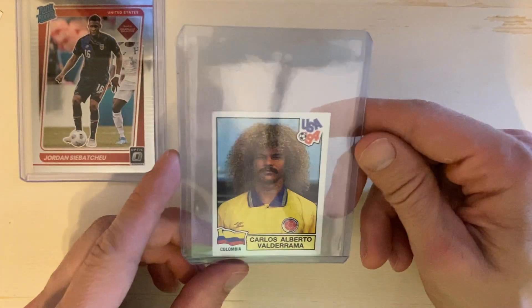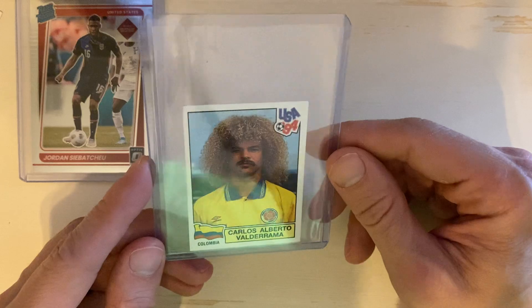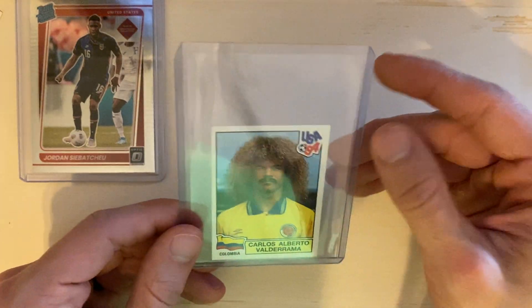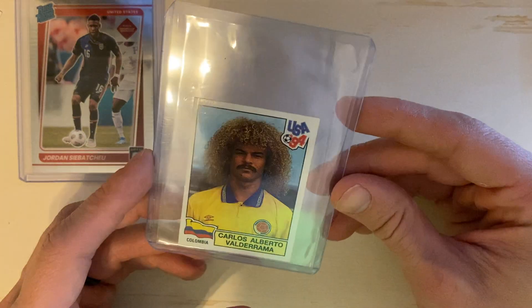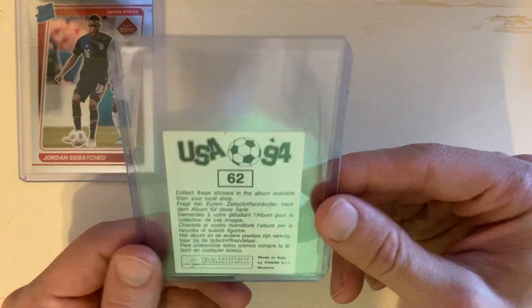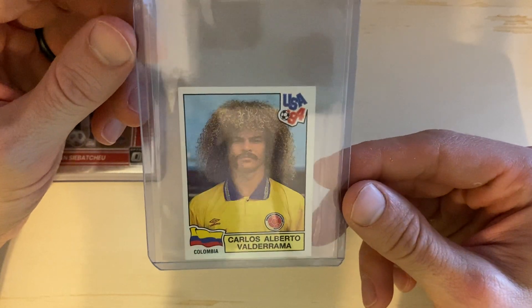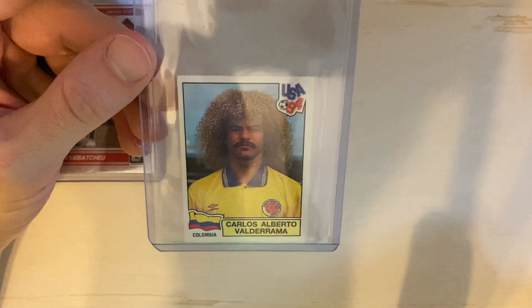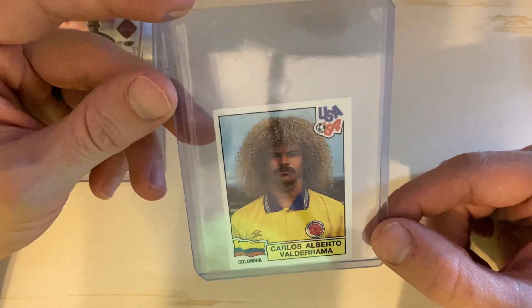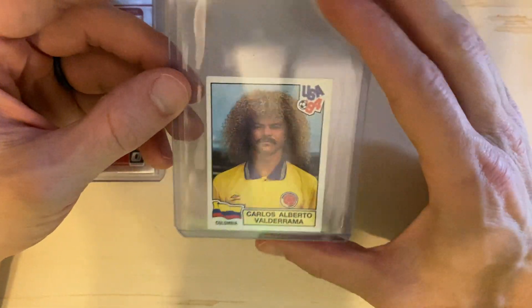Next up is a Carlos Valderrama. I'm picking him up from the 1994 USA World Cup sticker because of the whole story behind Colombia at that World Cup — Pablo Escobar funding the team and basically threatening them and their families with death if they didn't do well. They didn't do well, and Andres Escobar scored an own goal, scored on his own team. It's a really cool but really unfortunate, very sad story. If you haven't seen it, there's an awesome 30 for 30 on it, probably early 2000s. That's why I picked this card up.